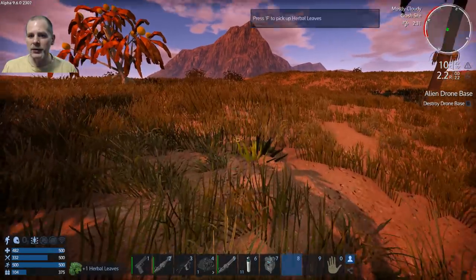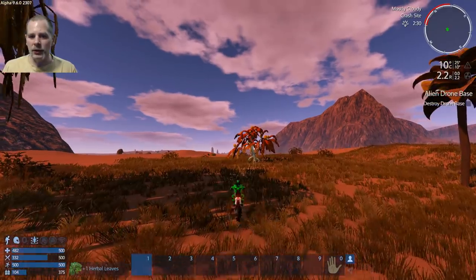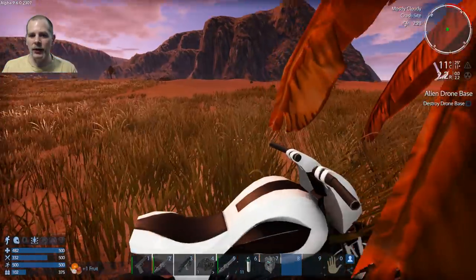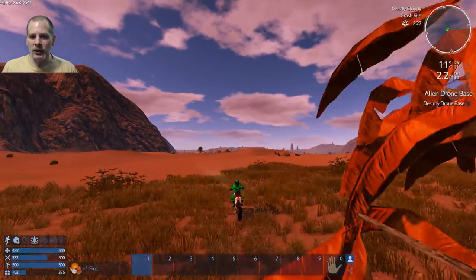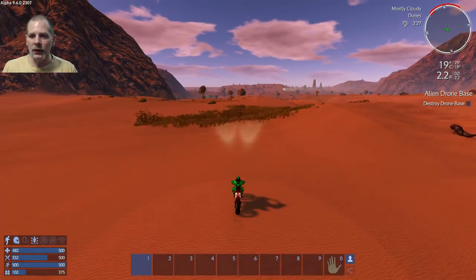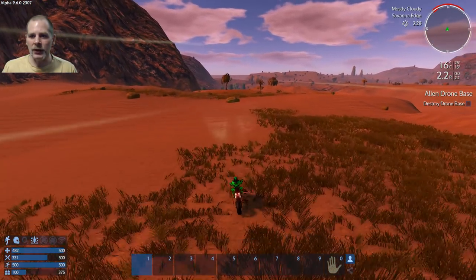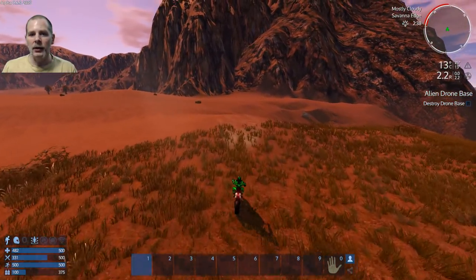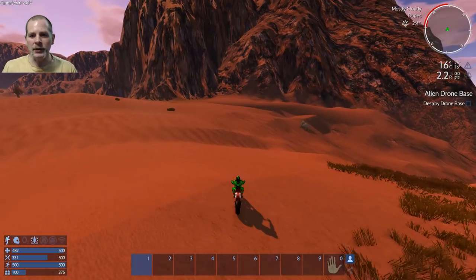I should also pick up aloe wherever I find it if I can. There's aloe there. Okay so we've got something else to the north — we'll see what it is in a second. With the detector we should be able to get a little bit better exploration going on here. And it just turned to the west, so it's going to be to our northwest, which means it's going to be right over this mountain.